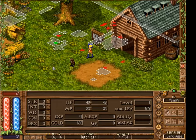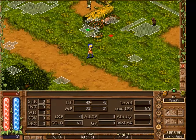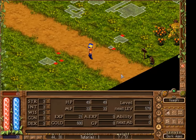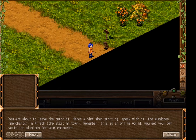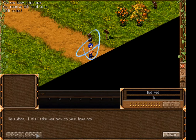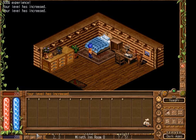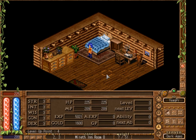Now we've seen enough of this beginning tutorial area and we can make our way back to the path and continue towards the exit. It looks like we have gained some experience and leveled up. If we press G, we can see that we have some flashing arrows indicating that we can advance our stat points.